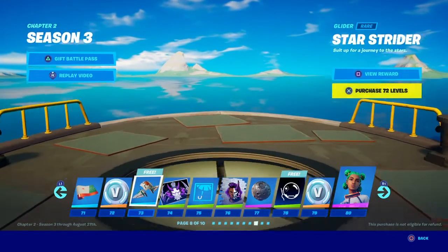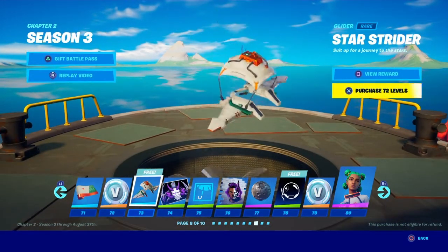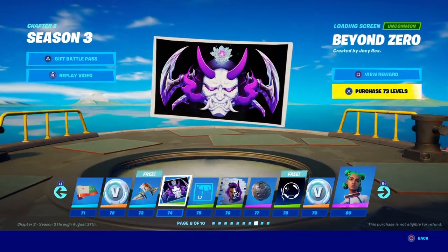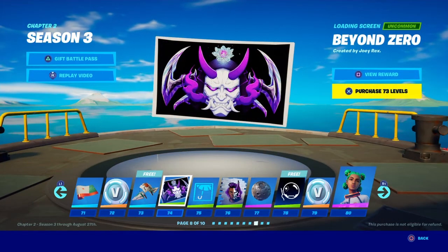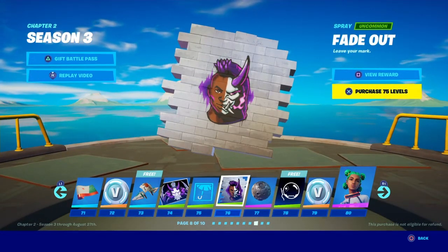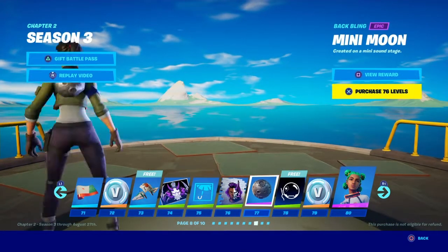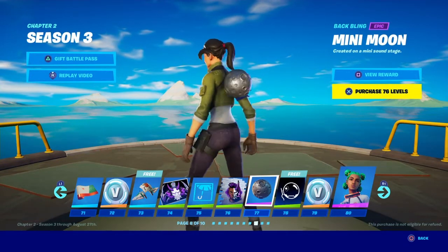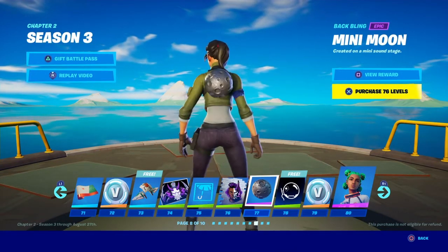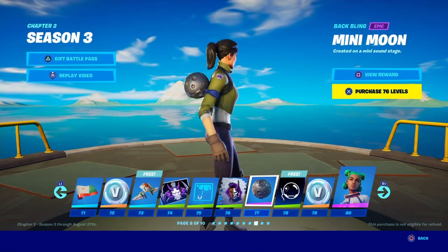A wrap that's pretty dead. 'Star Strider' skin — that doesn't look the best, not gonna lie. At tier 70 though it looks fire. 'Fade Out' emote — that's decent, not gonna lie. 'Mini Moon' back bling — this was another teaser. It actually looks decent, quite bulky but decent.